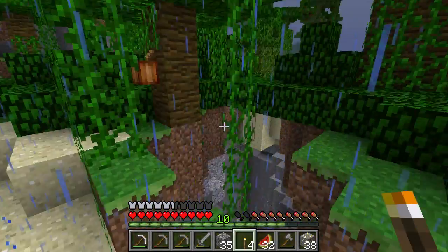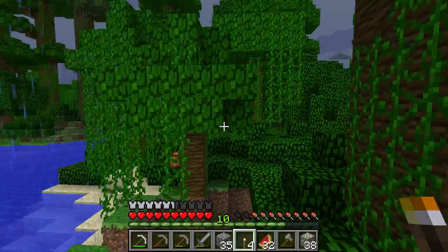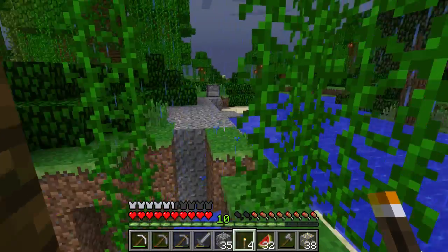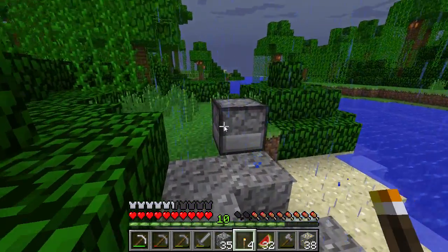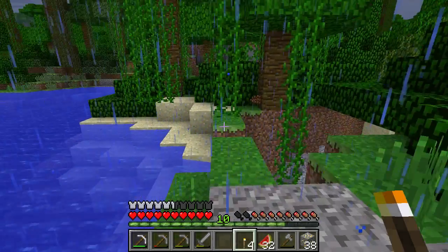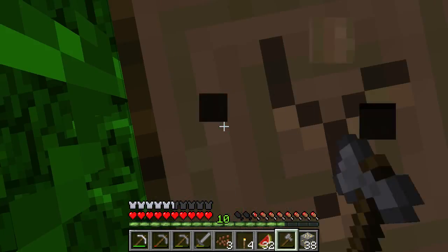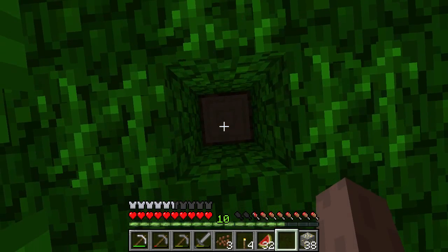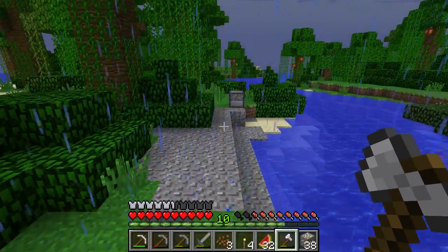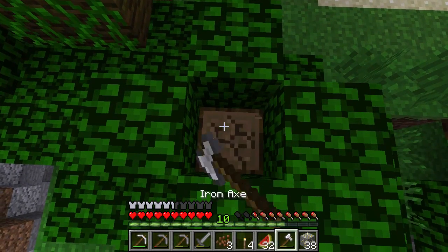And here we are, back in the jungle. Now maybe we've given ocelots some time to spawn? Probably would have been better if it hadn't been raining, but whatever. Let's just get rid of some trees from the nearby vicinity, make this ravine a bit easier to spot and also less likely for me to fall in accidentally next time I come through here.